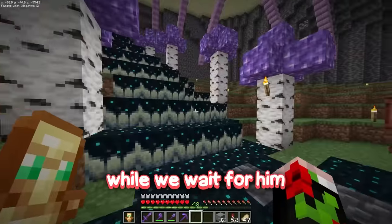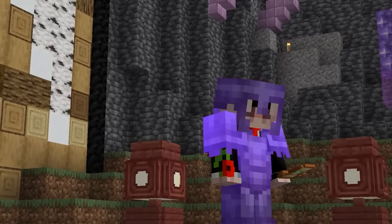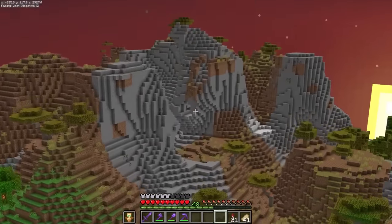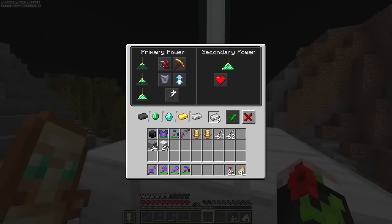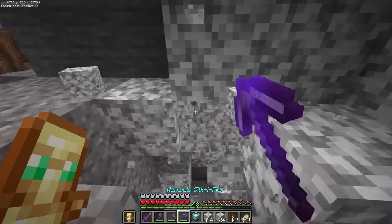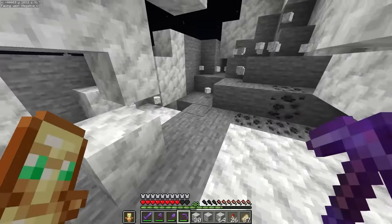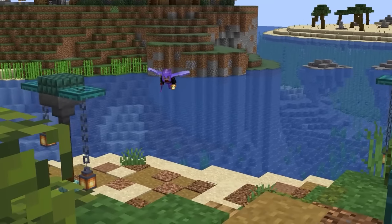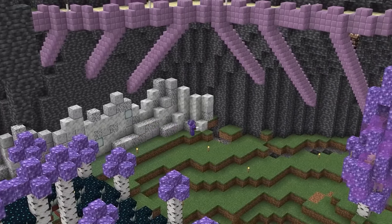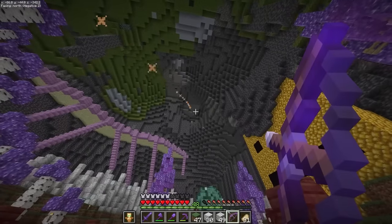Miles has messaged me to say he'll be on in an hour, so I need to make a few final decorations in time. First, the ugly walls - I want to keep the underground feel but add some color, so I need to gather a ton of diorite. I also need to collect a ton of calcite, which is a strangely satisfying block to mine. The final stop is the prismarine shop where I need to buy a ton of sea lanterns. Now we have a new and cooler looking wall.